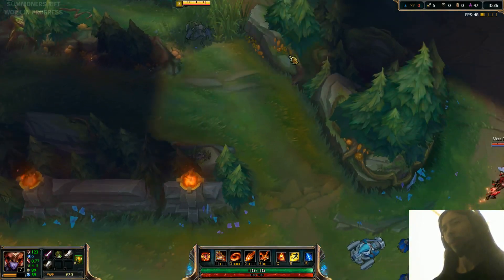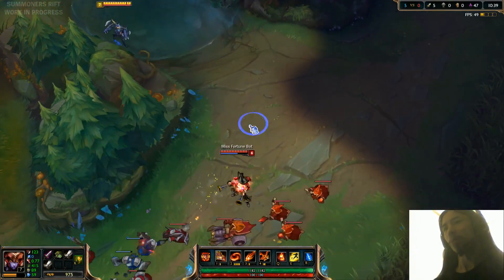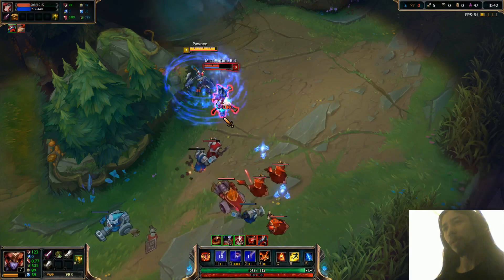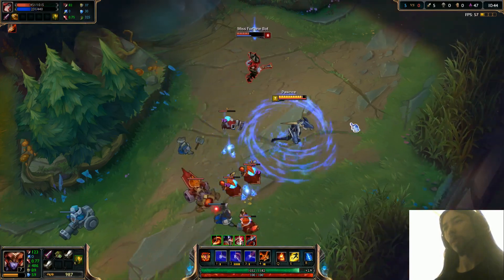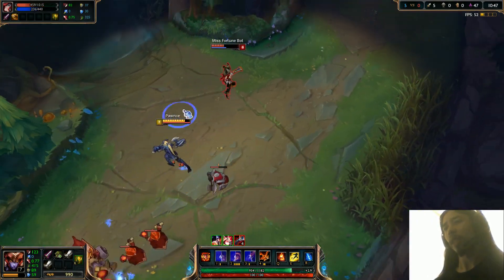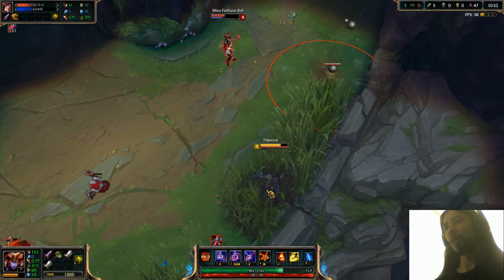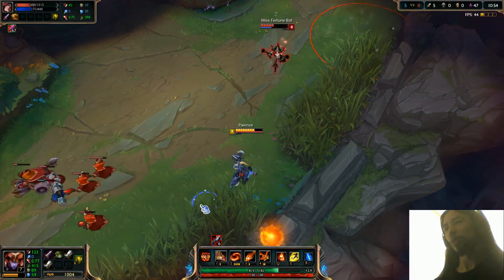So I'll show you guys that. We're just going to run over here and use all our abilities against Miss Fortune. We're going to start with this one. So there you have it. I'm just going to do Dragon's Descent onto her and then use all the abilities. Let's use wards now.